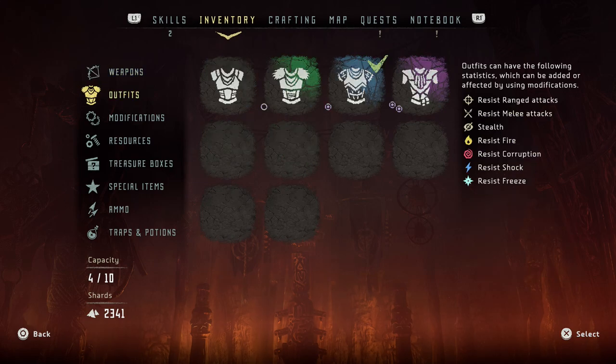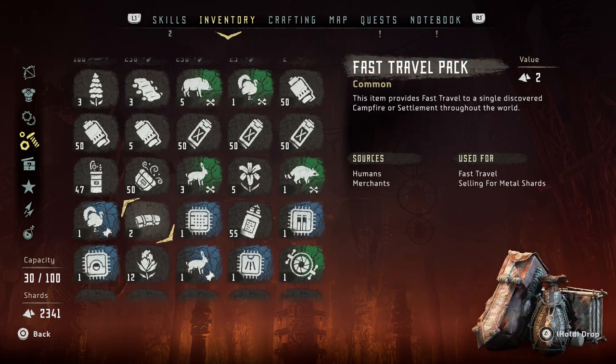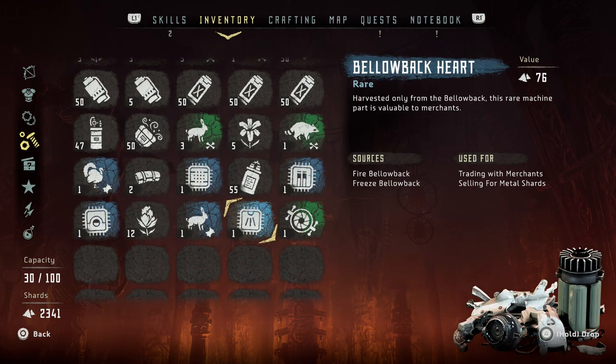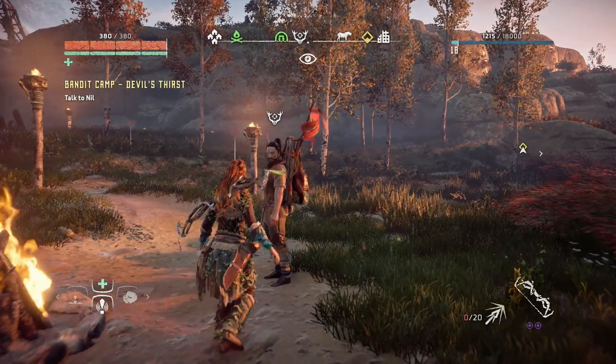What I've been up to is I needed some resources — I needed the Cauldron heart or the scrap heart, but also the Bellowback heart. The reason being is I want to have new items, new equipment.